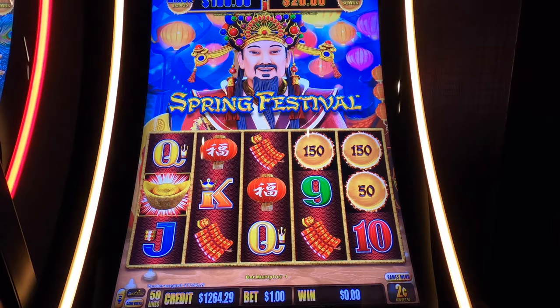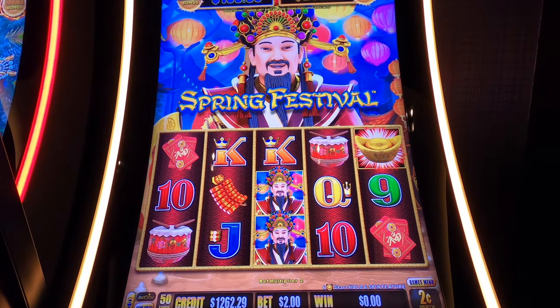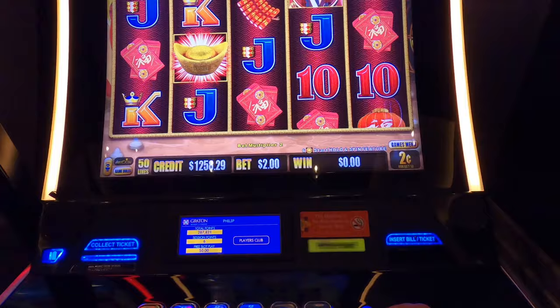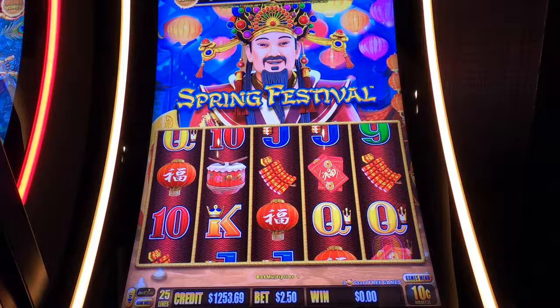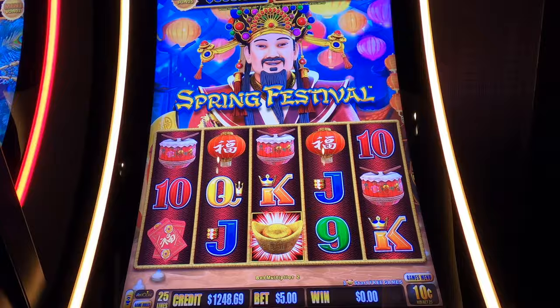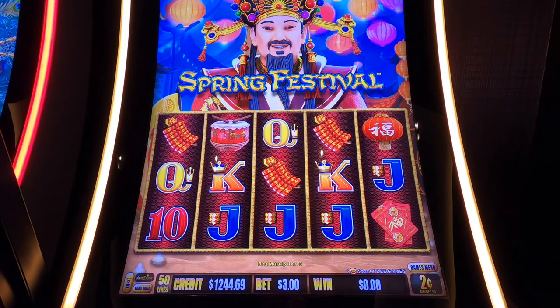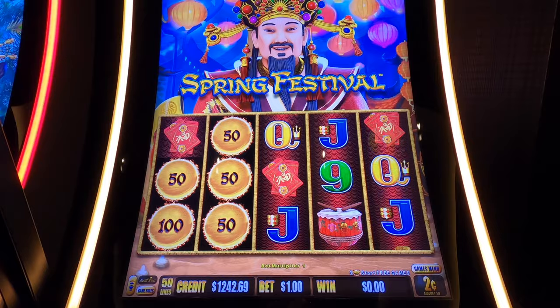Here we go — I'll just pick two cents, it doesn't really matter. I'll just pick any denomination. You'd have to watch some of my other series on what I'm looking for specifically, but I'm applying techniques from the beginner and intermediate level. I'll jump around — jump betting — to random denominations, random bet sizes, and I'm looking for action, looking for activity.